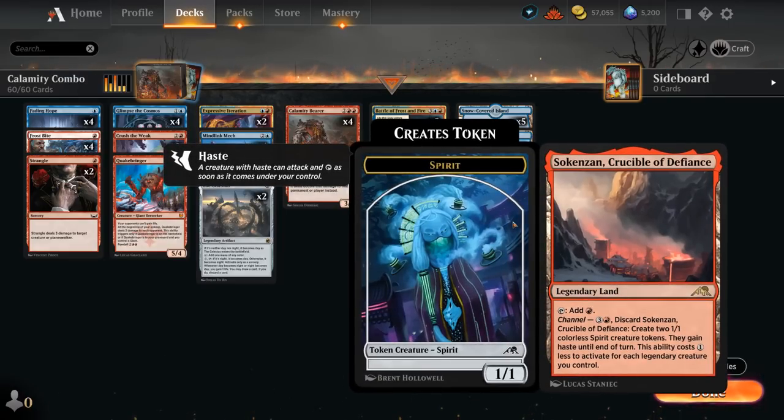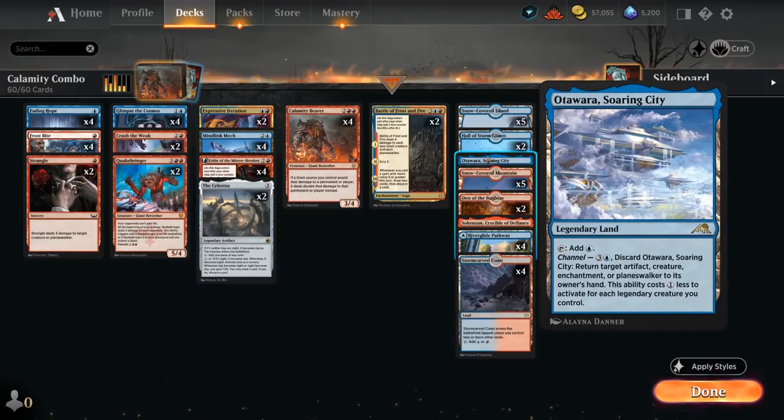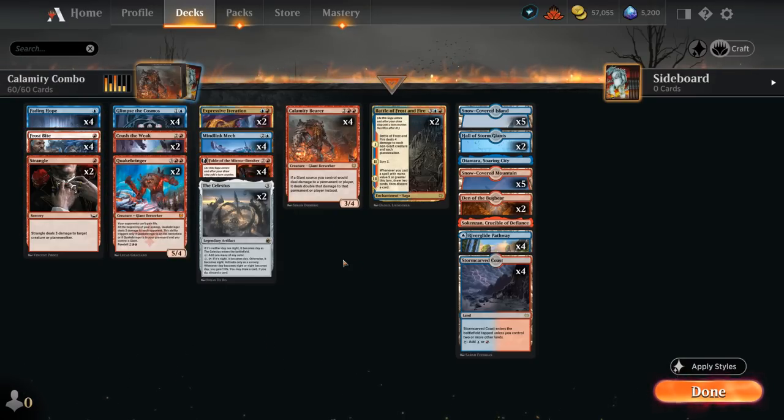The channel lands are also quite synergistic — Crucible can make hasty 1/1s to potentially give Mind Link Mech haste. Soaring City can bounce opposing creatures, and a few snow lands enable Frostbite, which is good enough even at just 2 damage. So that's our deck — now let's jump into some games and see how it does.